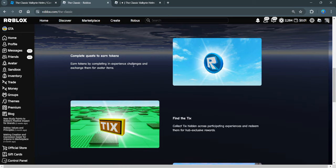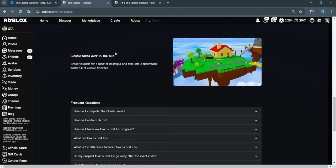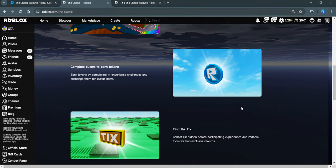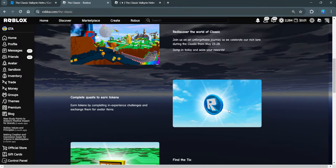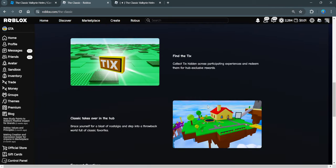Complete quests to earn tokens — you'll do challenges like the Hunt, earn badges, and exchange those badges or tokens for avatar items. It also says find ticks, collect ticks hidden across participating experiences and redeem them for hub exclusive rewards. The Classic takes over in the hub — brace yourself for a blast of nostalgia and step into a throwback world of classic favorites. Basically, we're going to be getting lots of nostalgic and retro throwback themed Roblox content.